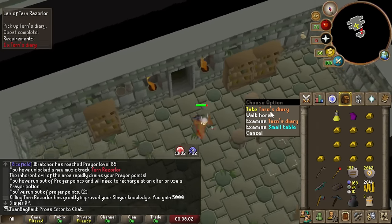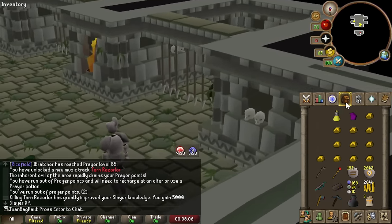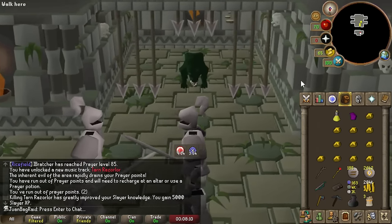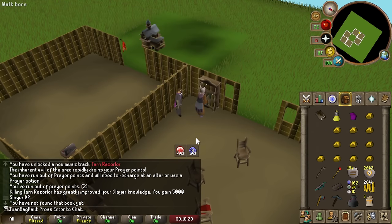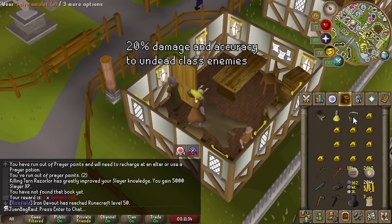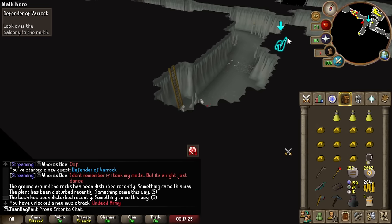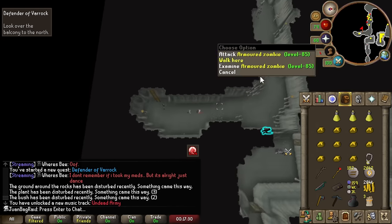The best part about this book is now that I've obtained it, I can retrieve it from my house — there's a bookshelf in your house if you didn't know. There we go — the Diary of Tarn Razor Lord. We can actually kill these armor zombies even before we finish the quest, and it's the same exact drop weight.